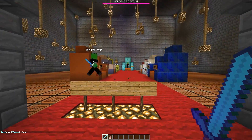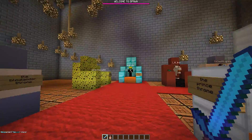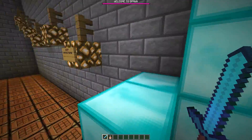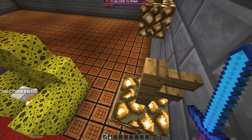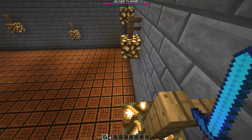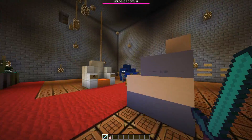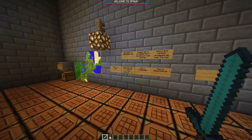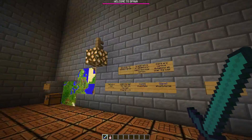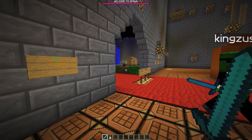So obviously this is the spawn area. We've got parkour for some little prizes. There's rules. There's some plugin help map there. To the left and right here there's warps and maps and help and stuff, and there's warp signs to tutorials. That's cool.